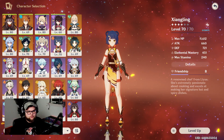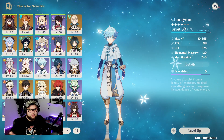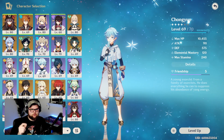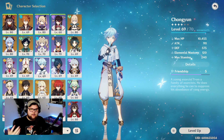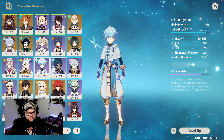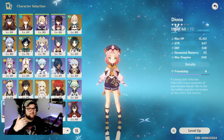If you don't want to run Xingqiu or just don't have him, you could run double Pyro instead — something like Hu Tao and Xiangling, or even Bennett — and then run your two Cryo units. You could run Kaeya and Chongyun if you like that combo, or Kaeya and Diona.